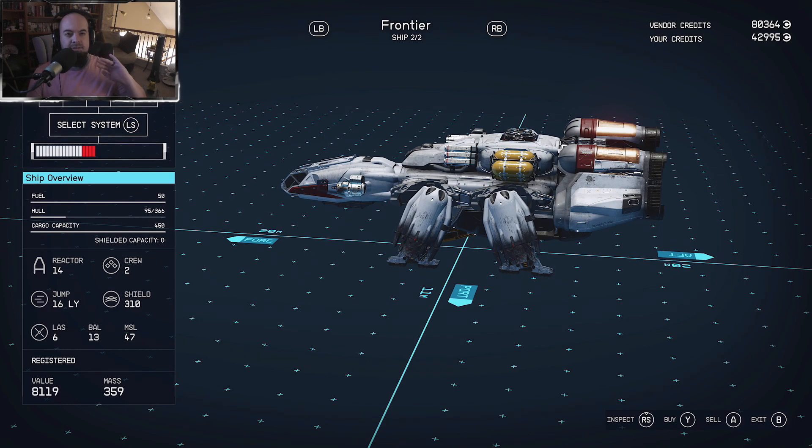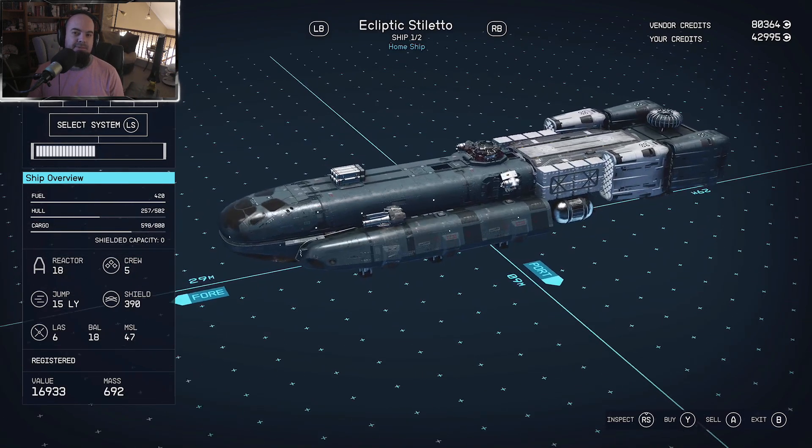I wonder if there's a cargo hold that can stow contraband safely so you don't get flagged when scanned. I'm sure that's probably a thing.